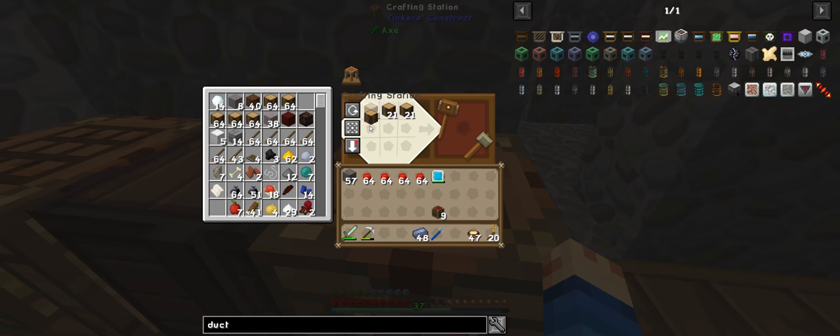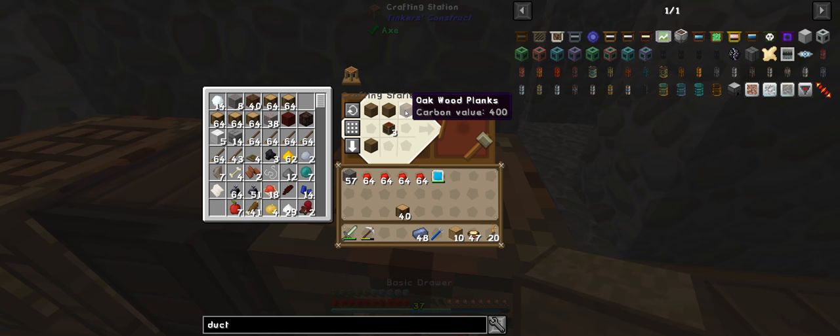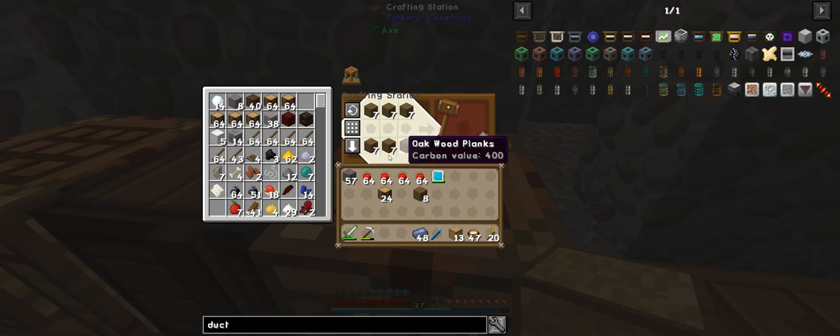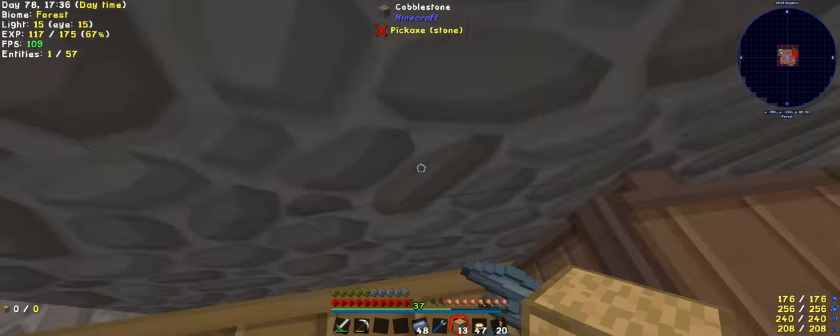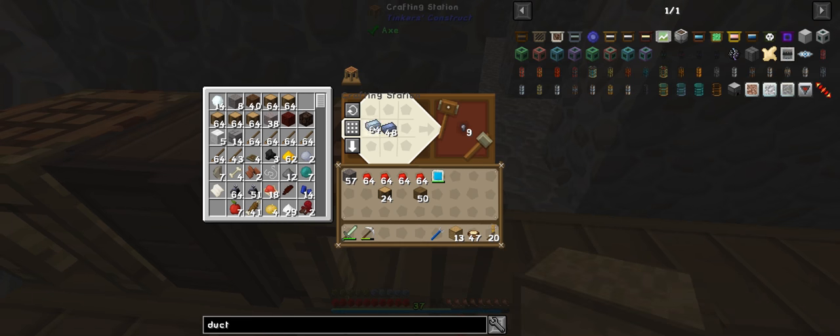Now, how many? We've got nine chests, so we'll make 13. Click the button — I got down to nearly enough. Let's do another 64. Chest back up. And then the last three. We will need more item ducts. What was it again? I know it was lead and I think it was tin. From memory, let's see how bad my memory is. Quite good. So let's make four — that will do.